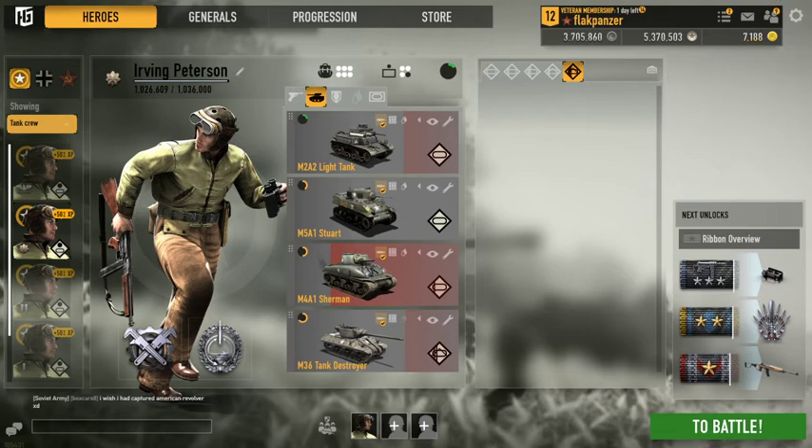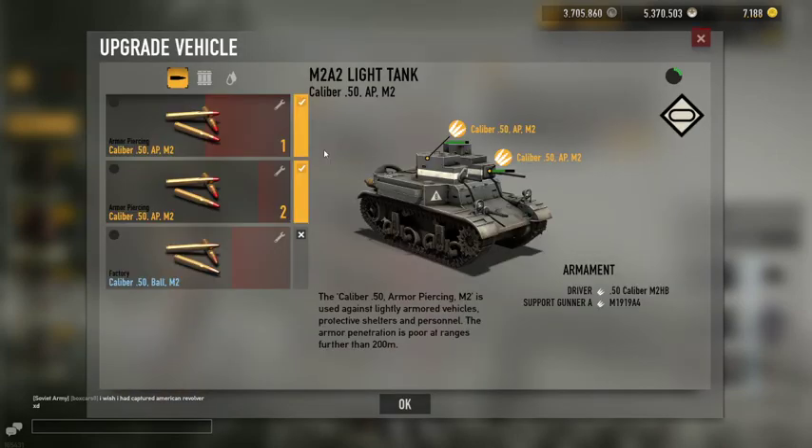We're going to start off with the M2A2 light tank. This is an interesting tank — it comes with two gun seats. The main gun seat comes with armor-piercing rounds, whereas the secondary gun seat only comes with the non-upgraded .50 cal bullets. The main tanker gets upgraded bullets, and to get them you have to use the tank up to about tier five.